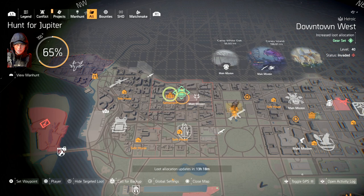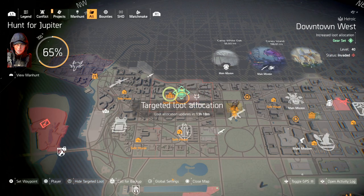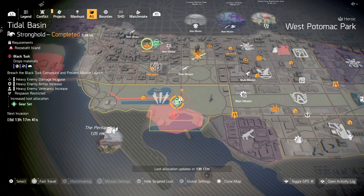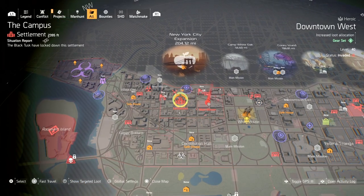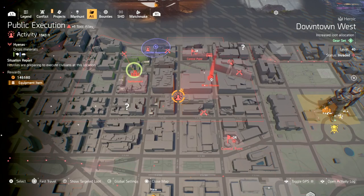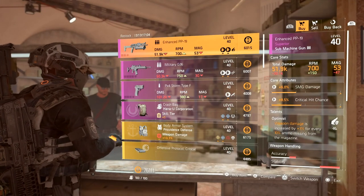You want the option to see if you like the reworked gear sets before the update drops. At the time of this video, downtown west has targeted loot in the open world. Open world targeted loot is way easier than mission targeted loot — you can hit the settlement, control point, blockade, or a public execution, keep clearing the map, and efficiently farm that green gear.